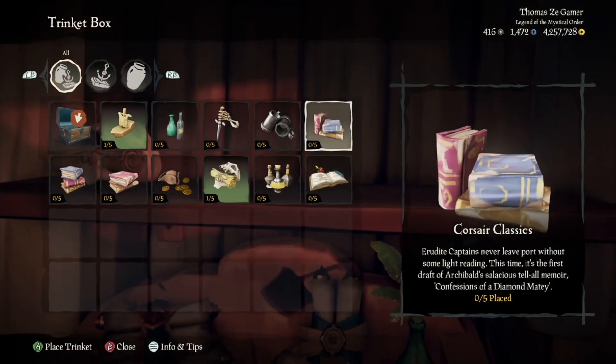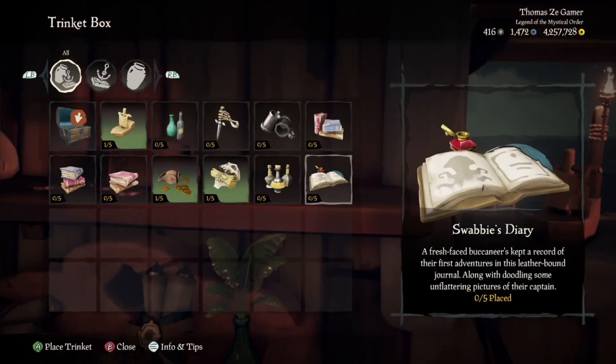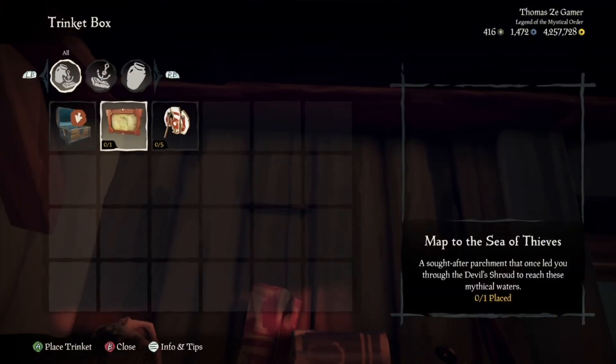You can get three on the shelf above the captain voyage location, so you can put these three here. You can also put one above that on the wall. The wall-mounted ones are different from the ones you can put on the shelves.